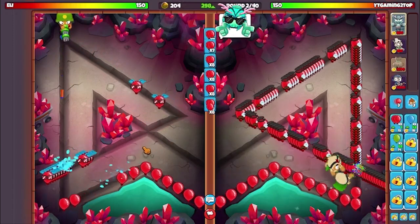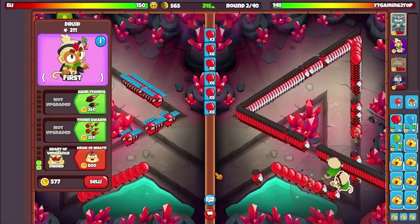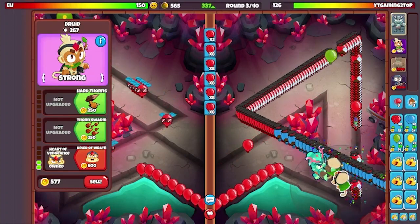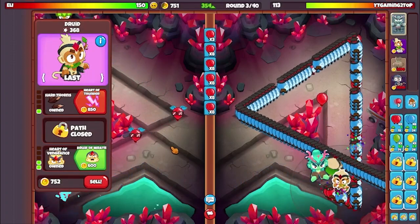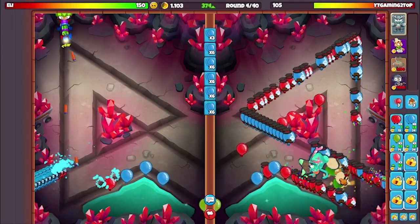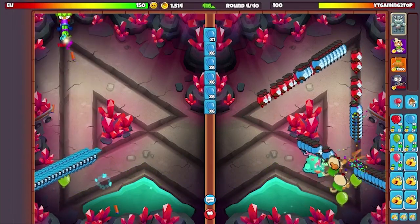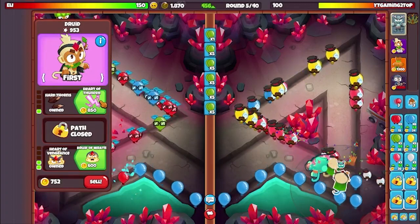When we see Dartling Gunner, we swag on him — until the update hits we have to swag on the Dartling players. Anyway, Druid Village Super Monkey — it's not bugged but it's really good, so there's no point using bugged glitch towers. In this game, as always, we leak some lives early. I was ecoing with red balloons just to see if it's worth saving some money, but I realized you just need to max eco with blue balloons ASAP.